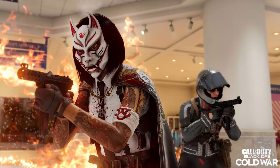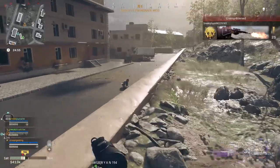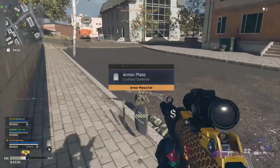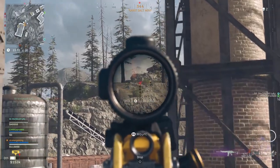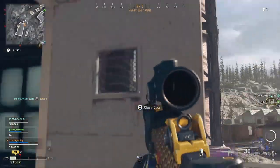Next is the Tec-9 SMG, a semi-auto submachine gun with improved accuracy for longer ranges, low recoil and a slower fire rate, but good damage output with moderate range. You can obtain the Tec-9 for free and ready to use in Black Ops Cold War and Warzone at Tier 31 of the Battle Pass.